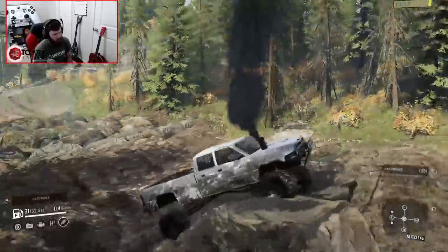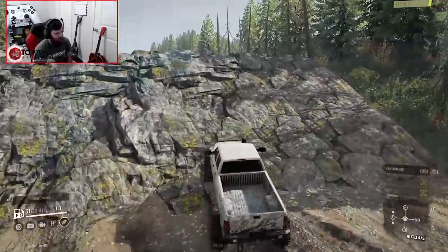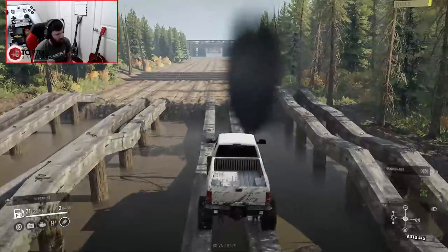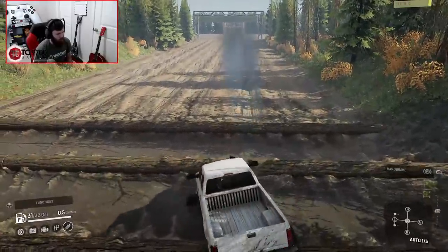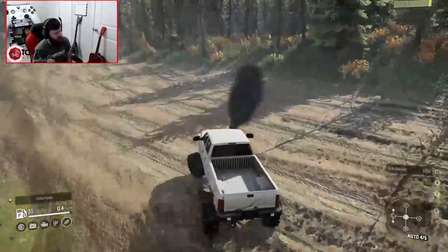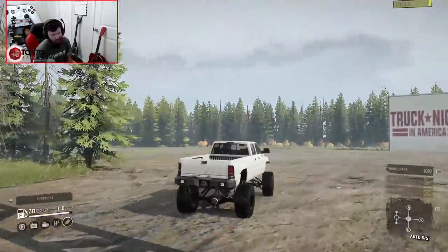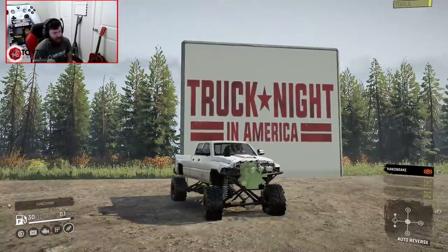The pre-runner style bumper gives all the approach angle needed to clear those rocks easily. Making our way up the final rock wall, heading towards the bridges, coming down the other side nice and easy, and onto the second-from-the-right bridge. There was a close call with a tree, but we avoided having to reverse. For a solid axle rig, it's doing a pretty good job of absorbing the whoops — most solid axle rigs would be bouncing all over the place, but not as badly as you'd think. And that is the run for the 2nd Gen — not bad at all.